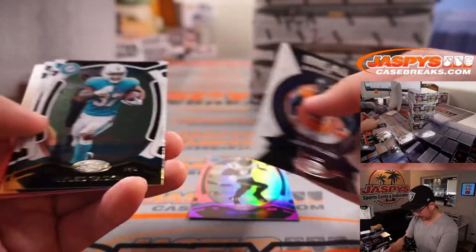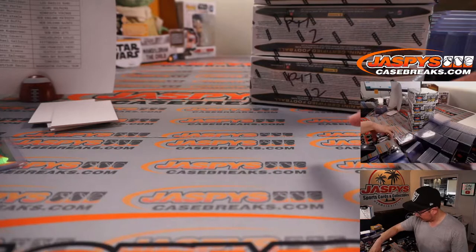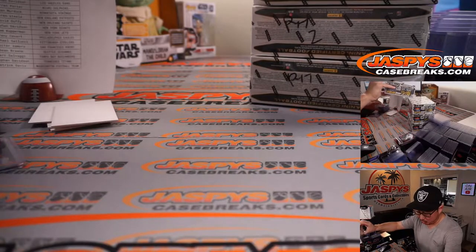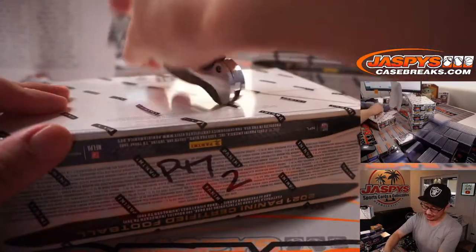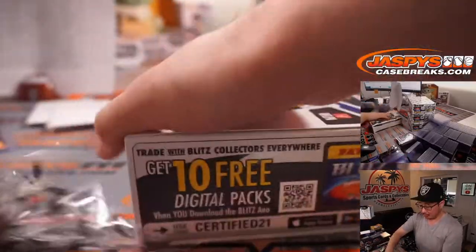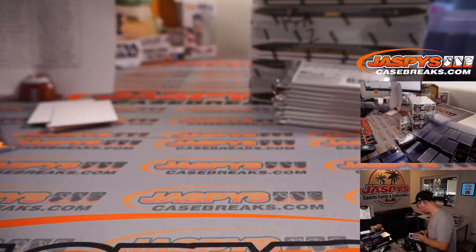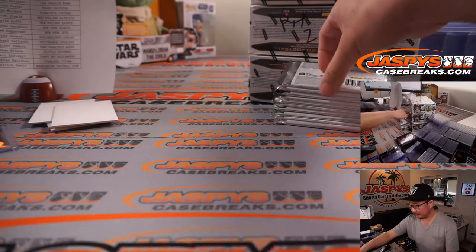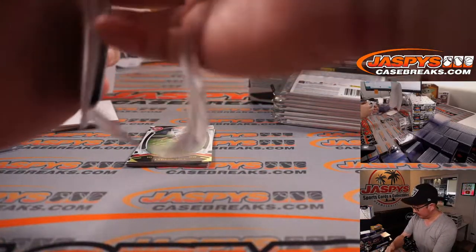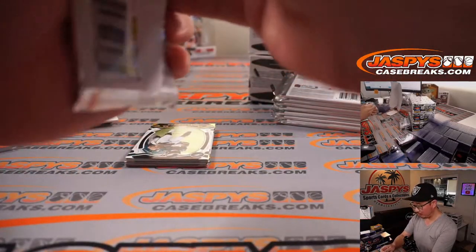We were talking about how unlucky the Jets on the field have been. Adam was hoping for at least some luck for the Jets in this set — and he found it. There's still four boxes to go, we're only halfway through this half-case break. Good luck everyone. We're starting to see a little more Carolina in here too, TJ — maybe we'll find some relics, some hits, some autos.